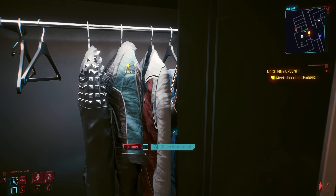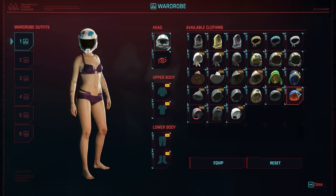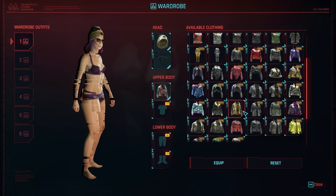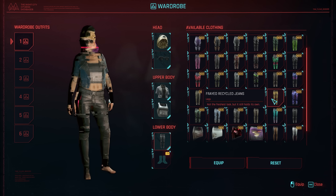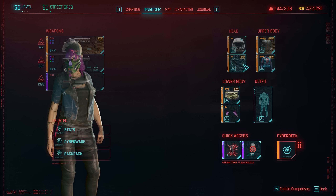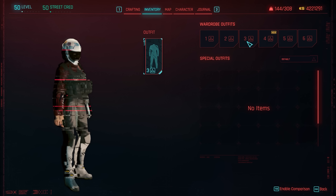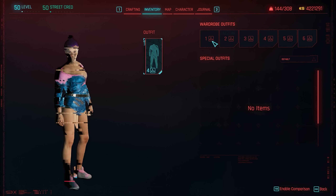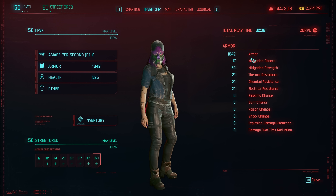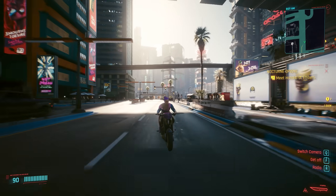One of the most notable features is Transmog, finally added into Cyberpunk with the new wardrobe system. You head over to one of your apartments and go to the wardrobe, where you'll have six different outfits to choose from, letting you build a look for your character using all the clothing in your stash and inventory. There are no quality or stats shown — it's all based on the visuals. After building your outfits, you equip one and it applies as a skin over your current armor configuration.